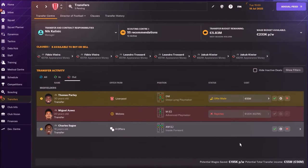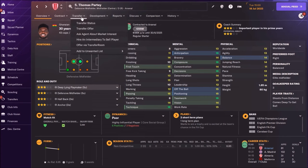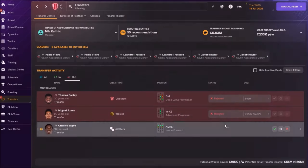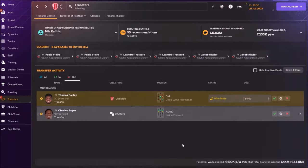55 million for Thomas Partey — wow! Should I go for more? I'll reject this offer and offer Thomas Partey now for 65 million. This would be unbelievable if I get this money. But one weird thing happened — the offer is only 44 million now. Liverpool doesn't want to give more than 55 million; that seems to be the maximum.